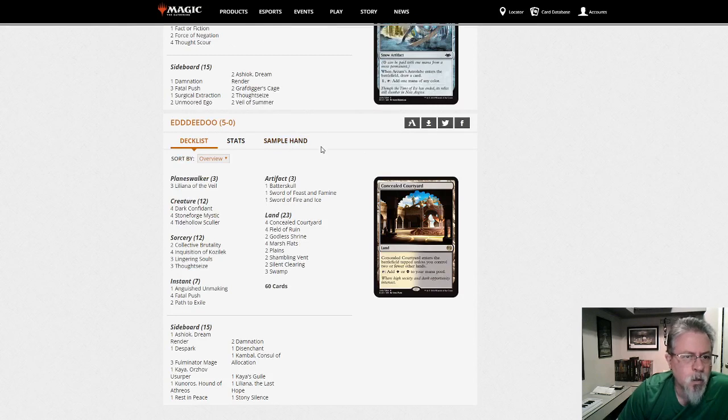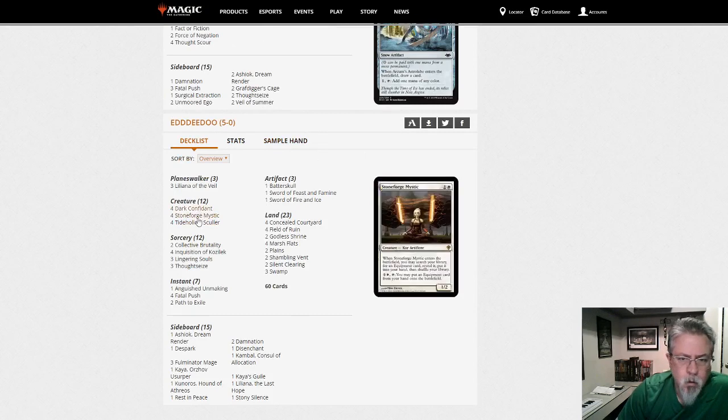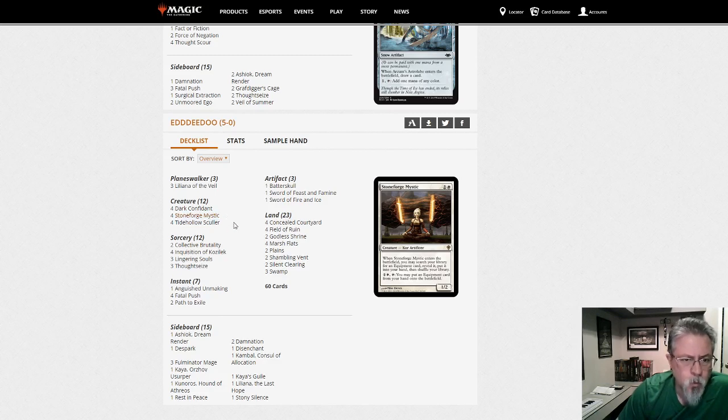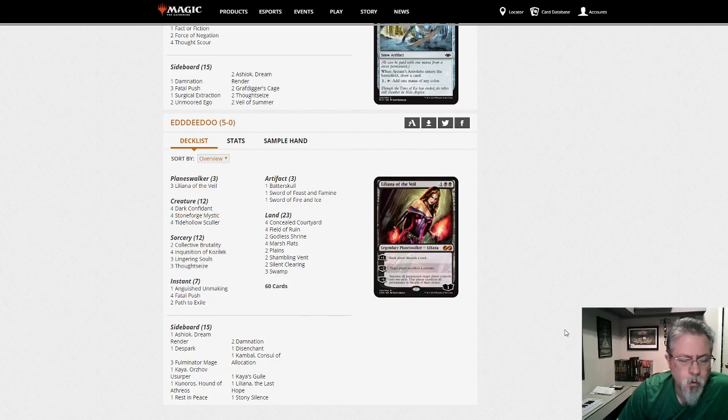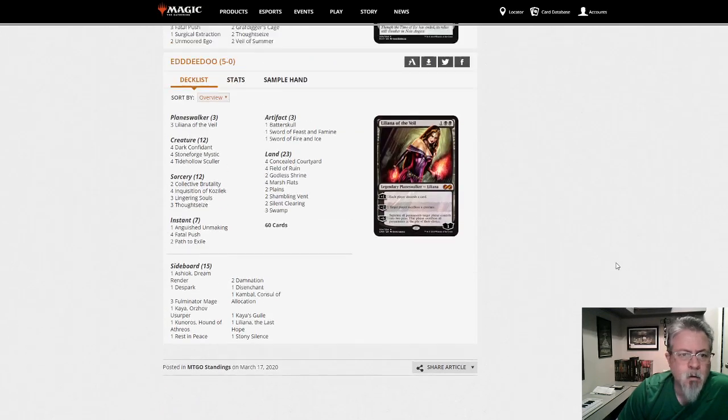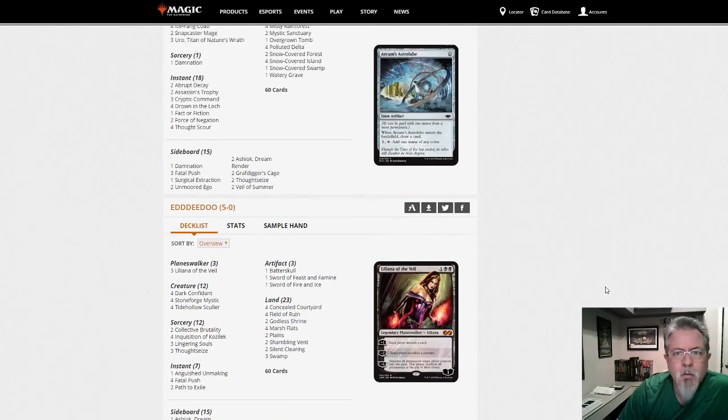Almost done here — Eddie Doo is playing Black-White Stoneblade. So we've seen a fair bit of Stoneforge Mystic, Liliana of the Veil, Primetime, and Uro — I think that's kind of your format right now. There's one of those in basically every deck, and that's it.